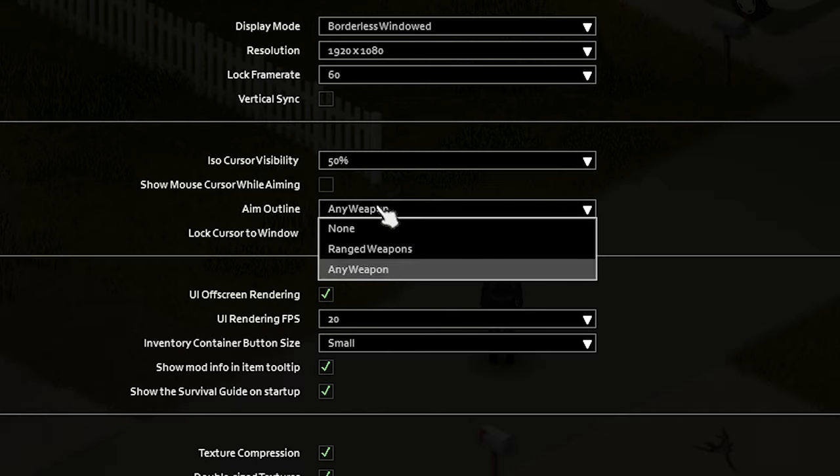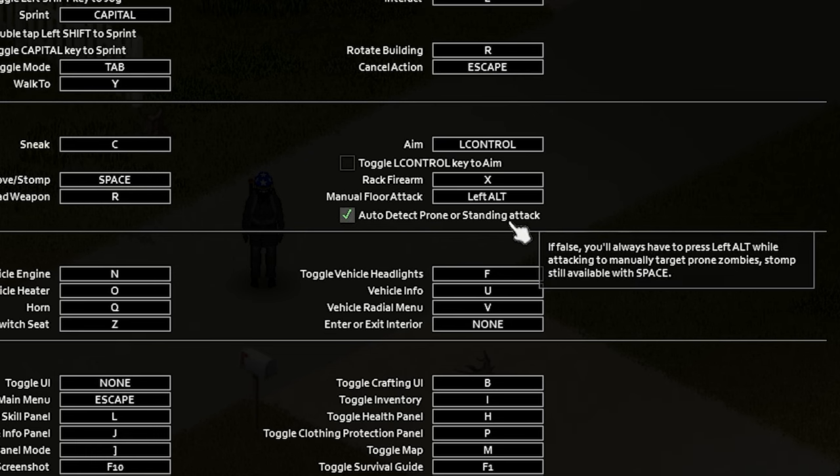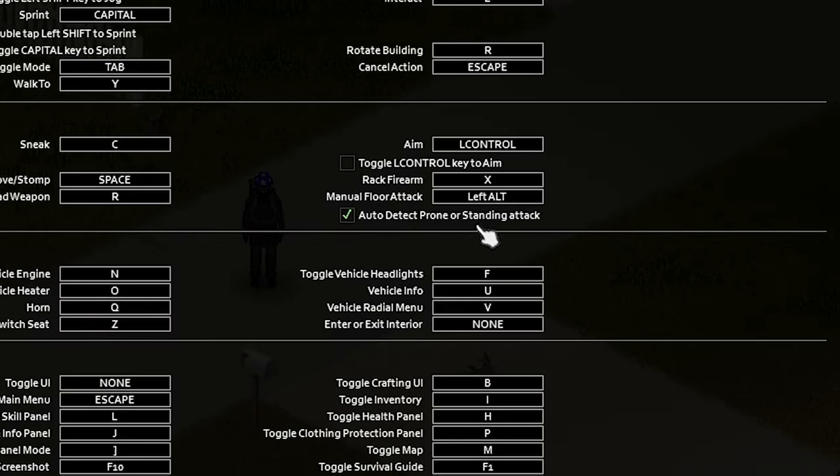The basics. First off, your settings. Switch combat outlines to all so you can know which zombies you're aiming at. Turn auto ground attacks off and get used to using your left alt and mouse click for ground attacks as well. It is way more consistent and reliable.